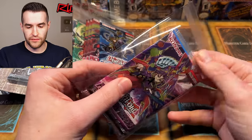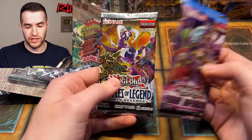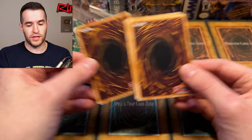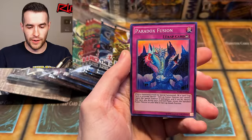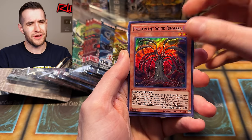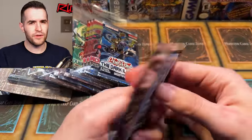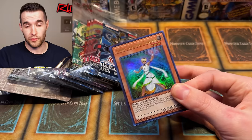2017. We're getting to the old sets. We have Fusion Enforcers and Battles of Legend Light's Revenge. Starting with Fusion Enforcers — anybody want to grab Alistair? We got Fluffal Dog, Predaplant Flytrap, Paradox Fusion, and Predaponics. No awesome Invoked stuff. That's okay because we have Battles of Legend Light's Revenge — most of those cards are now in Battles of Legend Chapter One, so probably not a lot of value.